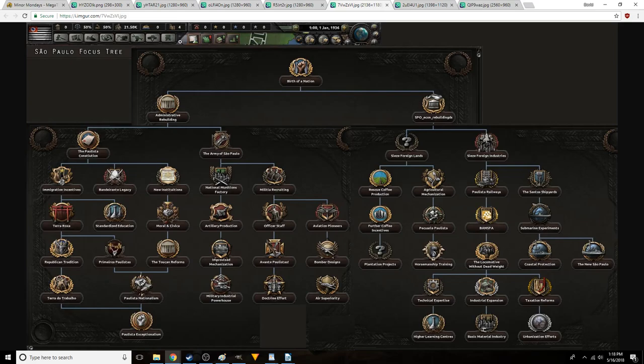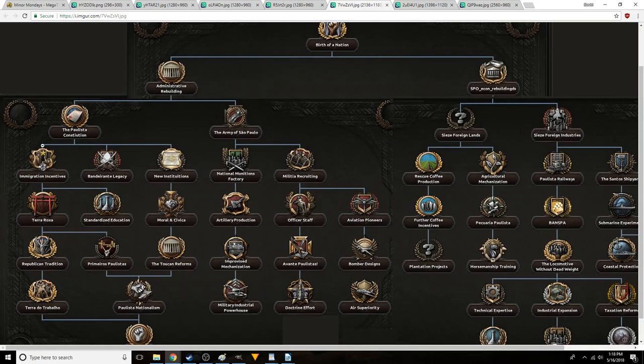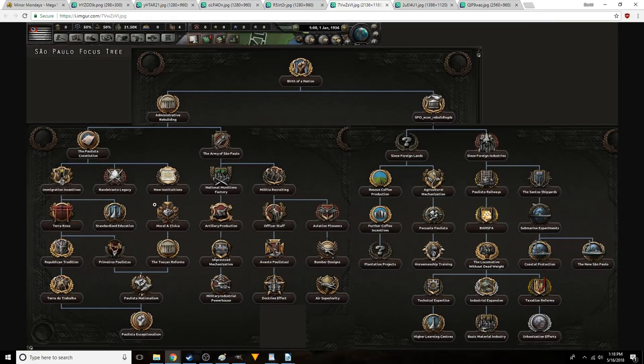The first of the splinter nations we're going to be looking at is Sao Paulo — that's the one in black here. So Sao Paulo's focus tree: they claim that they are the national capital. They can actually encourage Japanese immigrants to come into the country, for example. And they can also start going down and eventually build a new battleship.